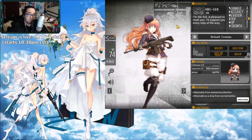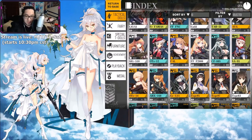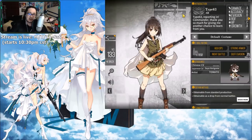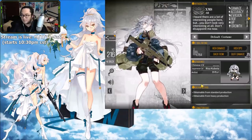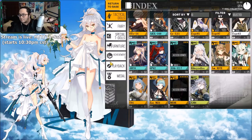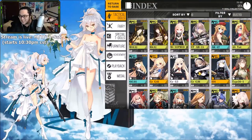Next we have Sig 510 — her hair looks great but the eyes and overall design is just kind of meh for me. Next is Type 63 — she actually has a skin that makes her look really good, but this default skin is a little too close to loli for me, so I'm not about it. And then the last F tier is XM8 — I ain't got no words to say, it just be like that. Sorry XM8.